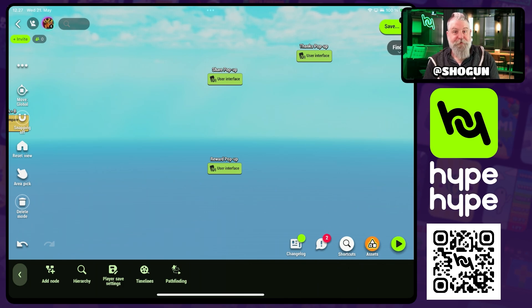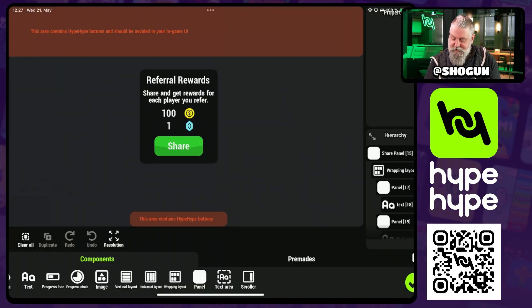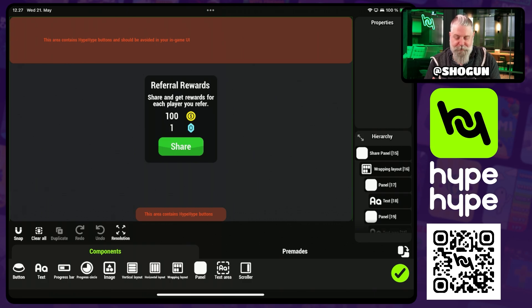Next, let's talk about user interfaces. I've already prepared three pop-ups for our referral rewards flow — they're very basic and simple. First, we have the share pop-up. This is the one the player gets if they have no referrals to redeem. It encourages them to share the game, tells them what they get for those referrals, and of course there's a button there to share the game.